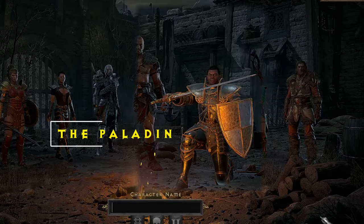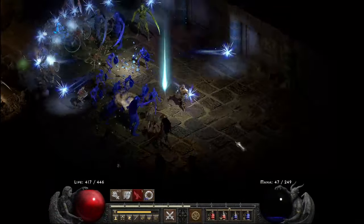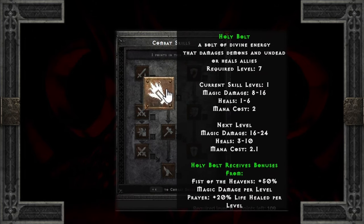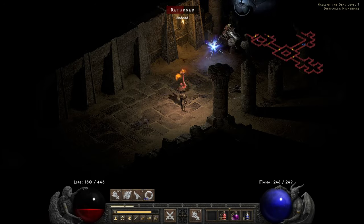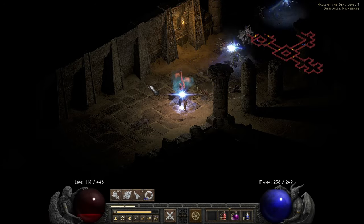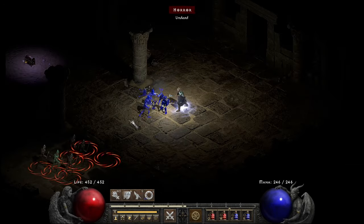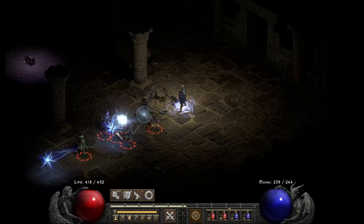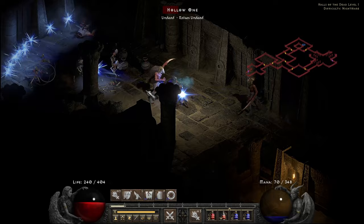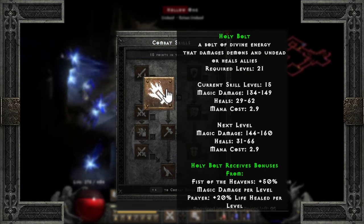Whether you're attacking or casting, most every Paladin build — meta or not — will include Holy Bolt, which in terms of damage I would argue is one of the best scaled skills in the game. It is a great early casting skill that not only passes through enemies dealing damage to everyone it hits, but also heals allies in the same shot. Granted, Holy Bolt only damages demons and undead, but 75% of the enemies in the game are as such anyway. Holy Bolt is super cheap to cast, essentially able to be fired off constantly — even at full investment it'll only cost you 3.2 mana per shot.